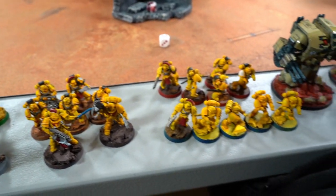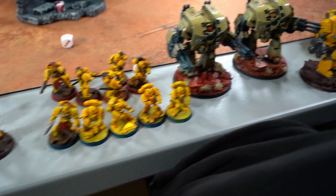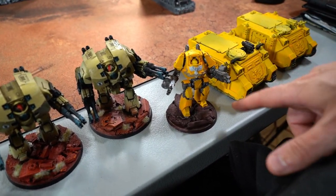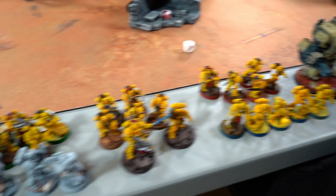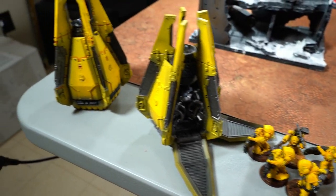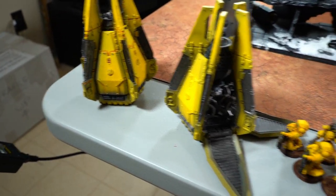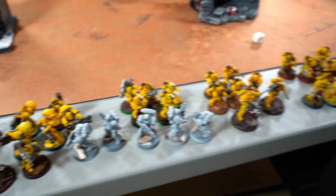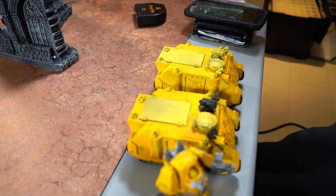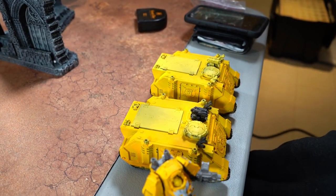Classic Marines: bolter, heavy bolter, and missile launcher. And then a Mortis Contemptor with two heavy bolters — probably better as twin lascannon but he doesn't have one. Another Grav unit with a drop pod. That's a lot of firepower. Also two Rhinos — another unit I never thought I'd see again.